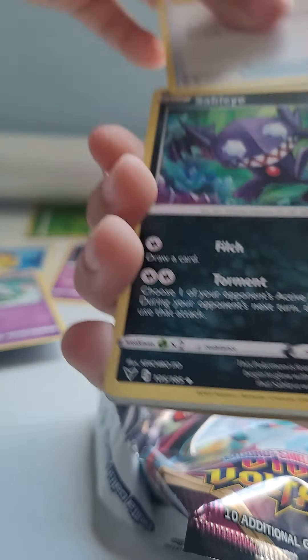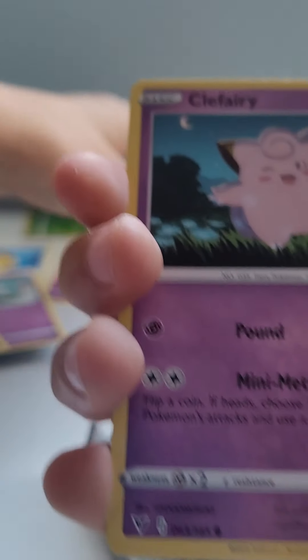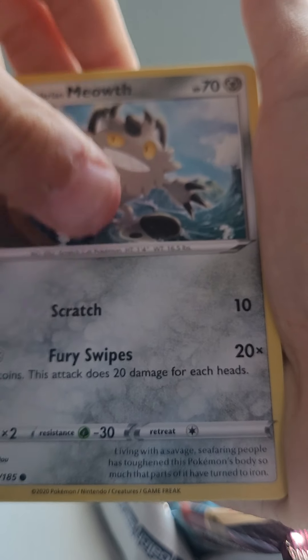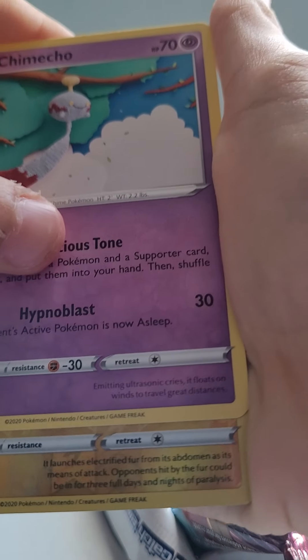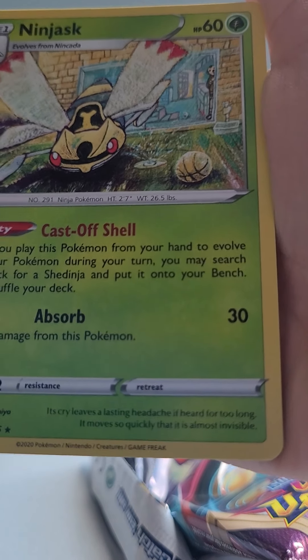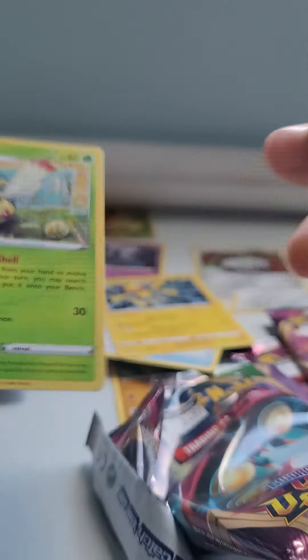Fire energy — new one! Moomoo Cheese, Sableye, Galvantula, Clefairy — new one! Tynamo, Milsuri, Galarian Meowth, Chimecho. And the rare — a Ninjask, non-holo. That looks pretty nice, nice artwork!